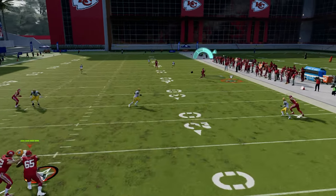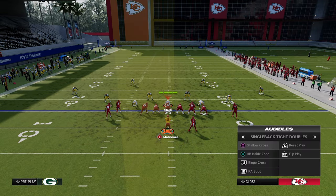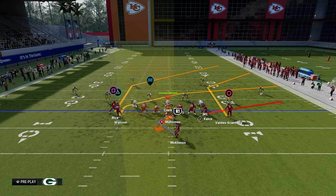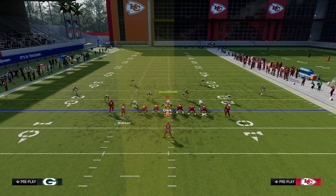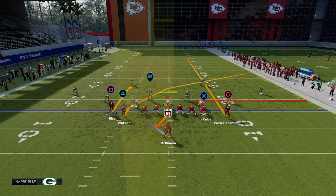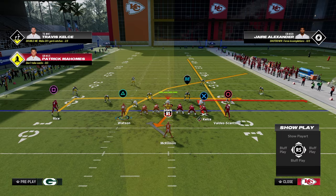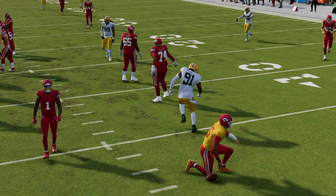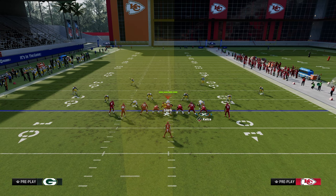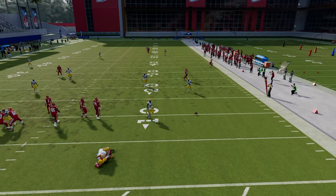If they leave the middle of the field, you have the curl; and you also have the crosser. That's the cross concept from a doubles set — works as a really good bootleg. In a compressed set, use a curl on the backside; in a shotgun double set, use a backside in route. As you get out of the pocket, you can hit the crosser and get back to your progressions.